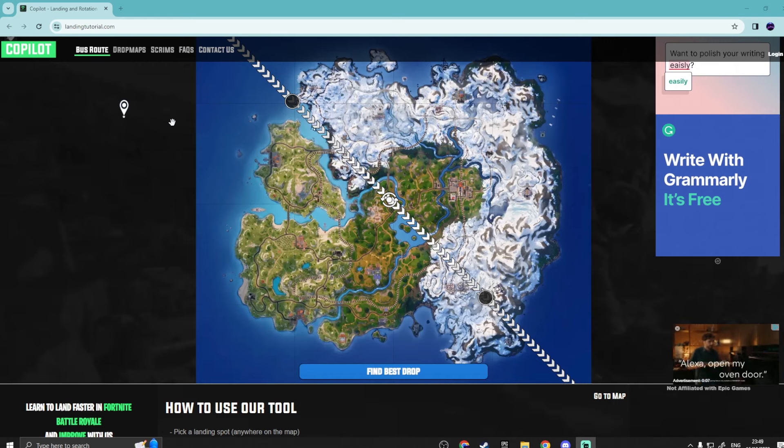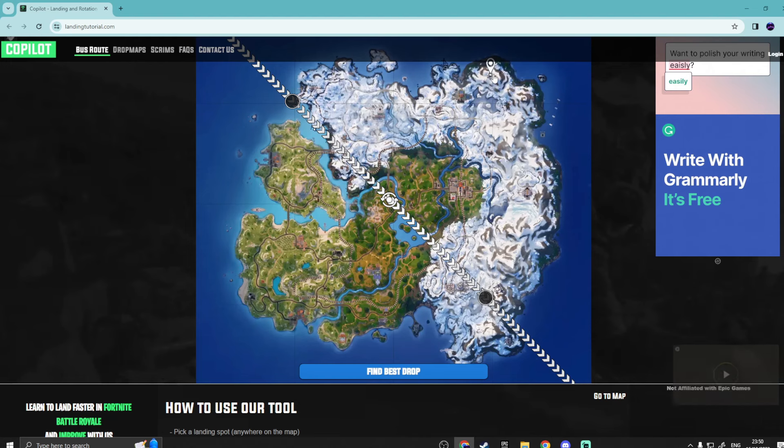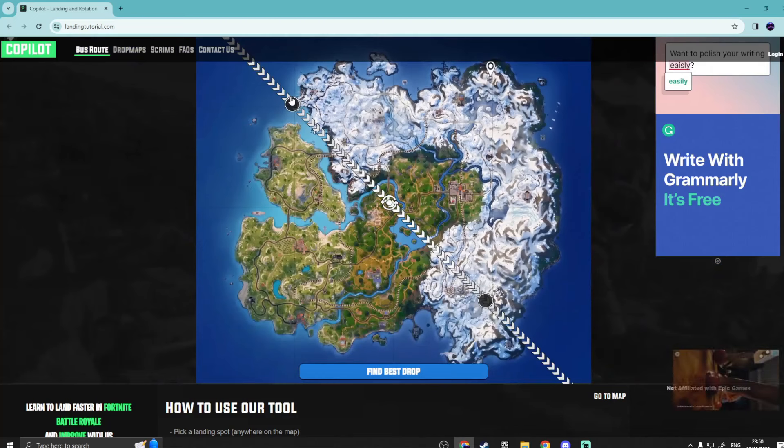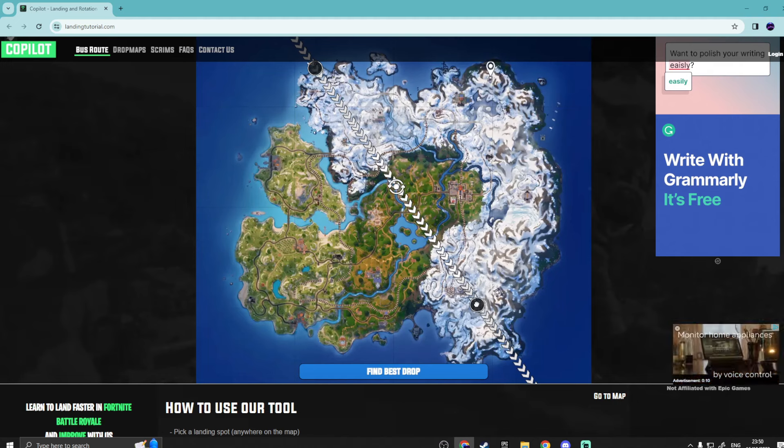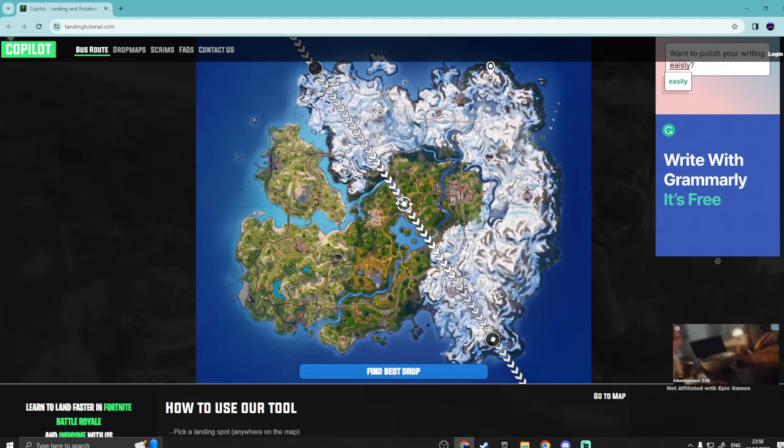Let's say we pick our drop spot. For me, my drop spot is going to be this radio station tower complex north of Classy. You simply place your pinpoint marker on your drop spot. Then we set the bus route — let's say the bus route is going north of Rebels Roof, down past Hazy, and we place it just like that.